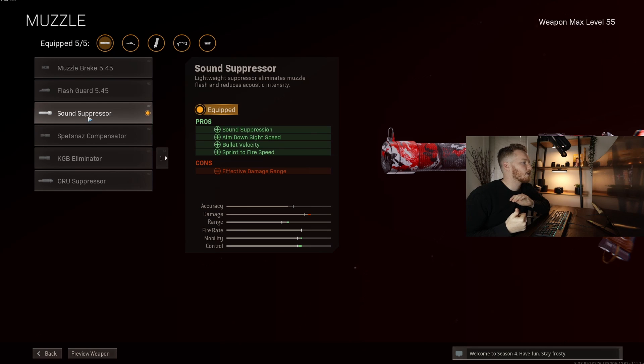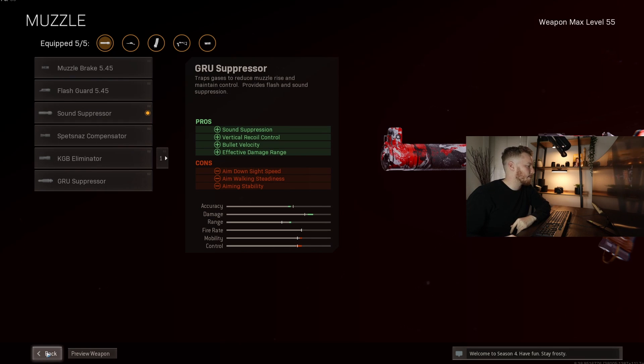The reason for that is we want sound suppression so we're not on the minimap. We also want aim down sight time and sprint to fire — they're really important with this gun. It helps us out with movement speed and bullet velocity, because this gun is actually pretty terrible from medium range onwards. It's not even really good at medium, but it is really, really good at close range. So we need to try and improve that bullet velocity so when we're taking those short to medium range fights, it's not absolutely terrible.